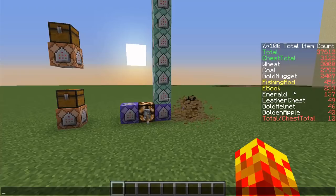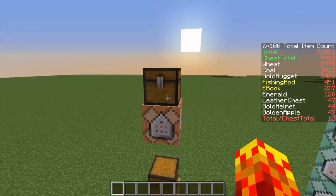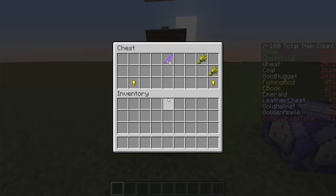A fishing rod is twice as common — it's 4.56%. Enchanted book is 2.34%. Golden nuggets, coal, and wheat are very frequently spawning, very common. We've passed 5,000 iterations so you're not going to see a lot of change in these numbers anymore. Wheat is around 29%, coal 28%, gold nuggets 24%, fishing rod 4.5%, enchanted book 2.3%. These numbers will bump up a little because you're going to have around 11 to 12 items per chest.